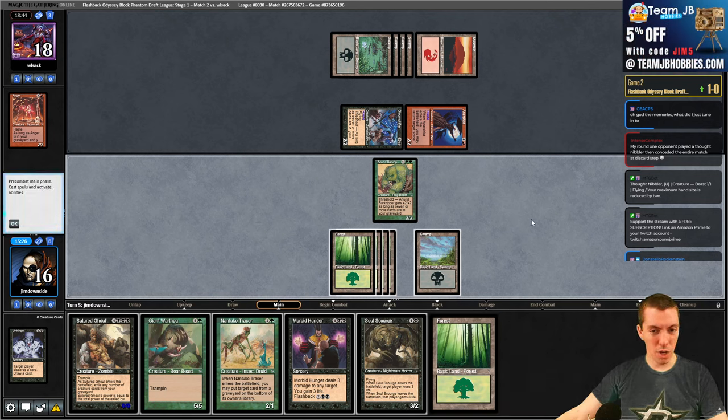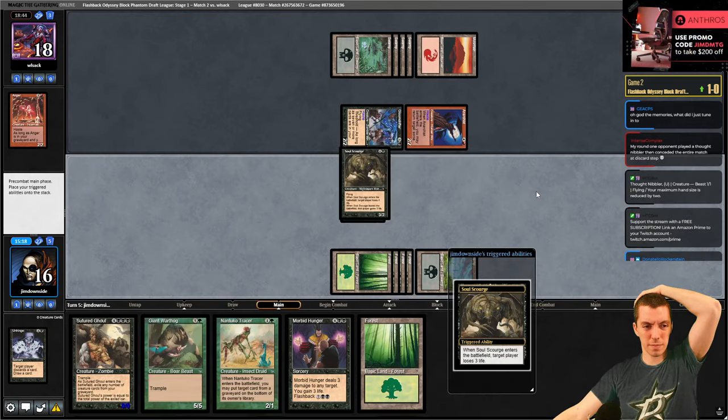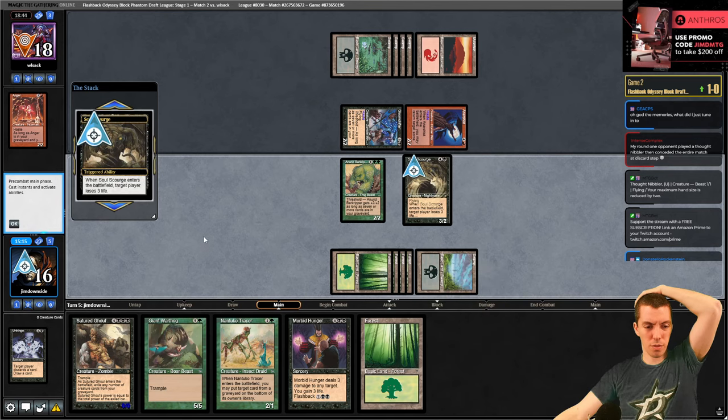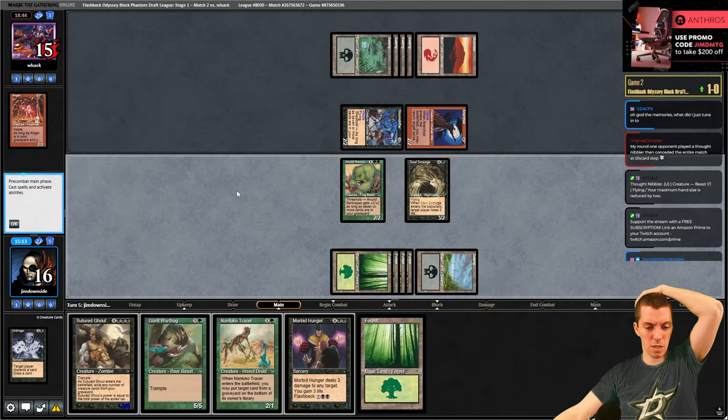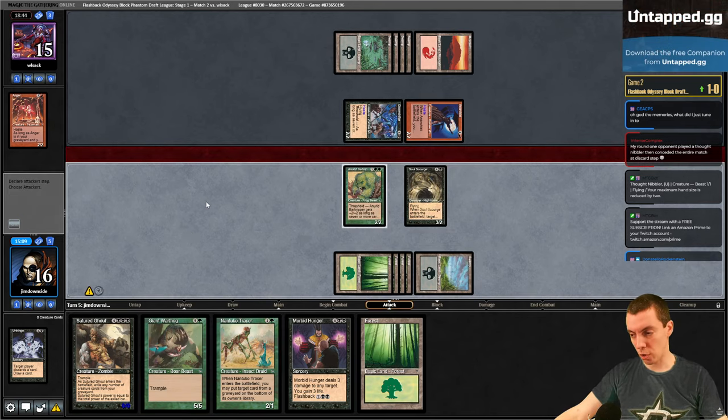Tracering the Anger is very mana-inefficient here. Soul Scorch and block I think. They're at three. I'm going to chill - we have Sutured Ghoul and Warthog, just play defense here. We're the control deck again.